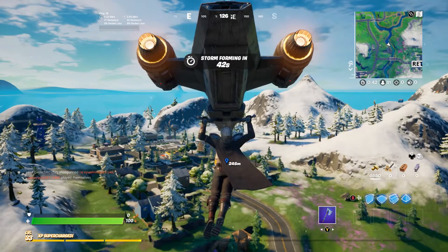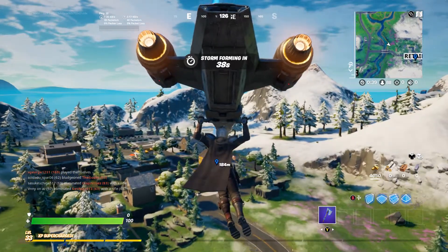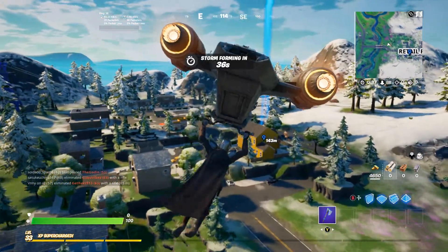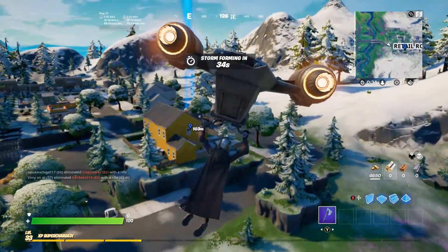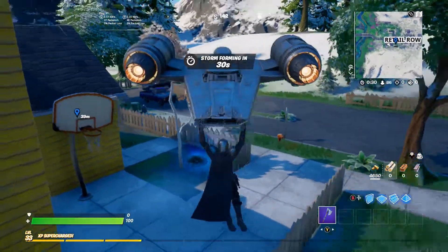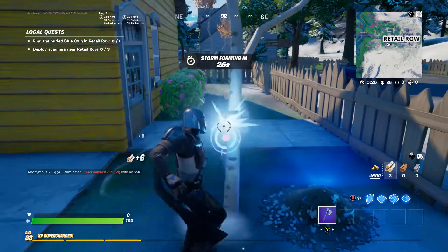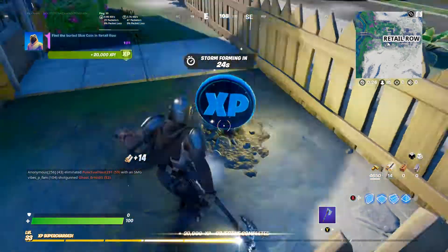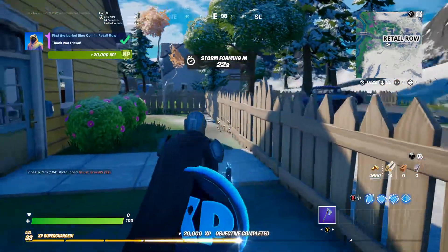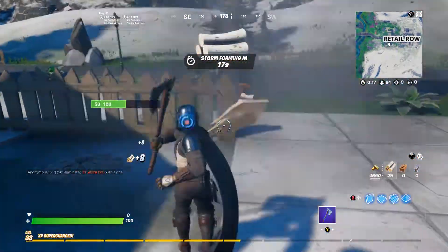There is no interaction button — you can't hold X to search or dig it up. So what you have to do is come down here next to this tree. You can see the blue glow right there — no interaction button, nothing. You just have to beat it up. Boom — look at that, XP coin!